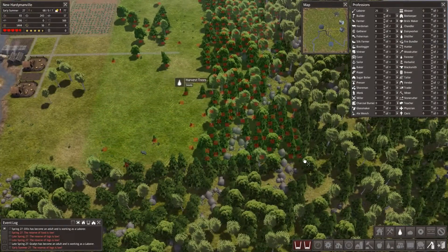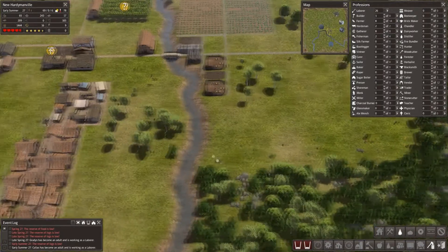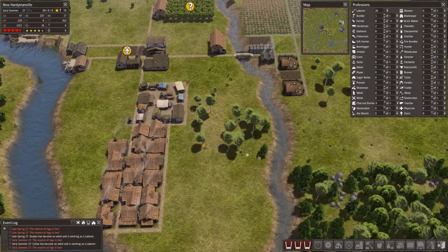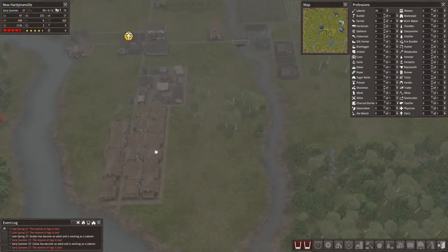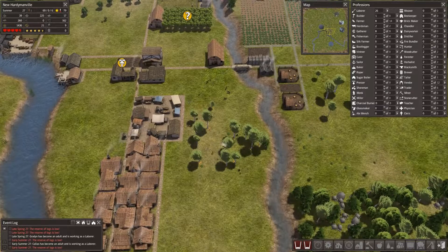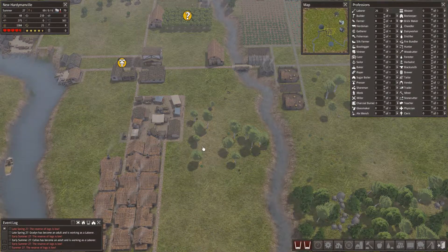Let's go ahead and kind of destroy this forest. It's kind of sad because it's been a while since there's actually trees covering this entire place. So chopping all those down will kind of be sad to see - you see all the, like, stuff under the leaves that grow.